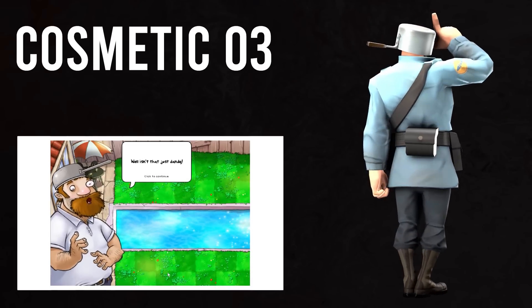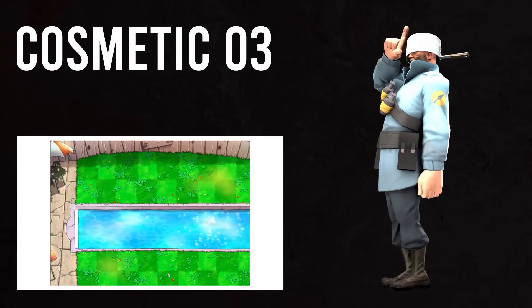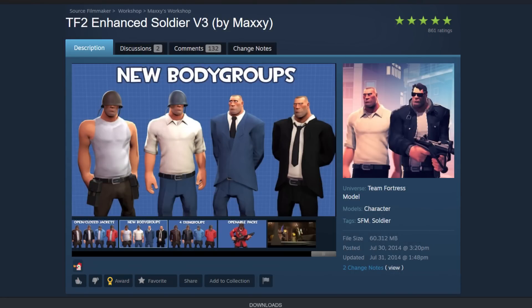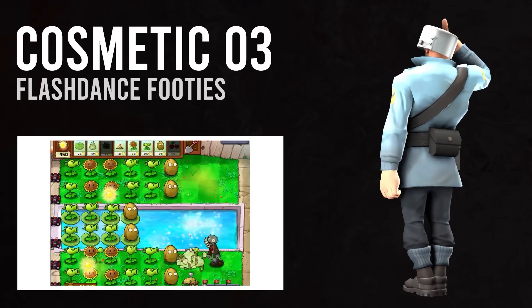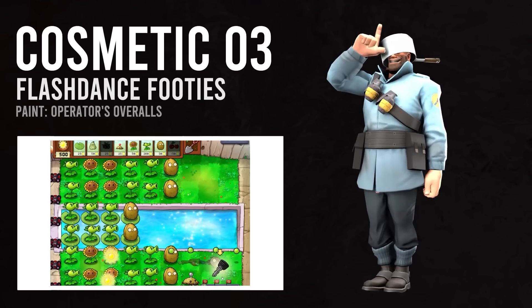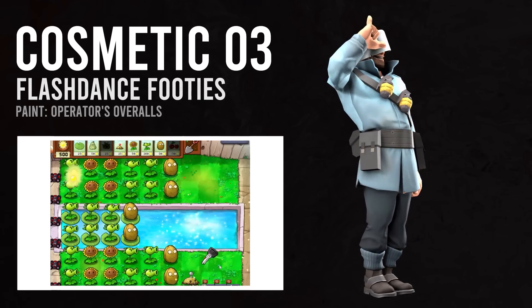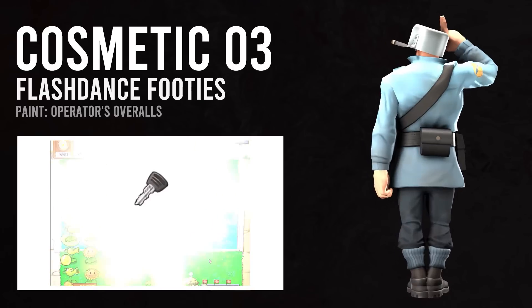For our third cosmetic, I regrettably could not find a shirt to match Crazy Dave's white polo. There's an enhanced Soldier model by Maxi on the SFM workshop that gives it, but we need something we can replicate in-game. I've elected to pull up the Flashdance Footies. This will exchange Soldier's combat boots for cuffs to his pantaloons and a pair of shoes that better service Dave's own suburban stompers. It might be an odd choice, but if it's odd, then it's Crazy Dave approved.